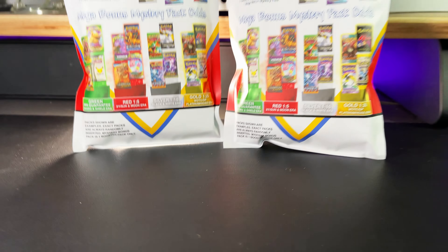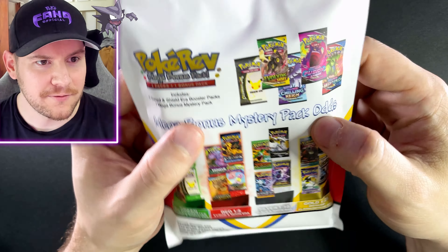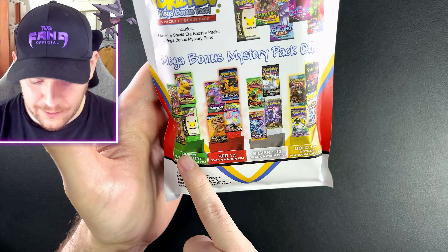We need to open these. Congratulations on this product, dude. This is phenomenal. If we get a green, that means we're getting a Sword and Shield era pack. If we get a red, that's a 1 in 5 chance — X and Y or Sun and Moon era. We've got silver tier, 1 in 10, Black and White era. Gold tier, that's going to be Wizards of the Coast, Platinum, HeartGold, SoulSilver era. These PokyRev 3.0 packs — this feels crazy. Let's do it.